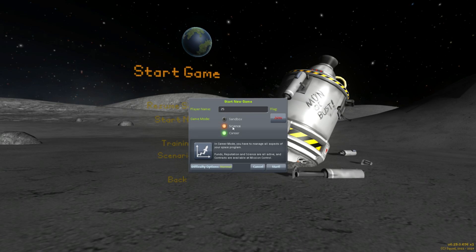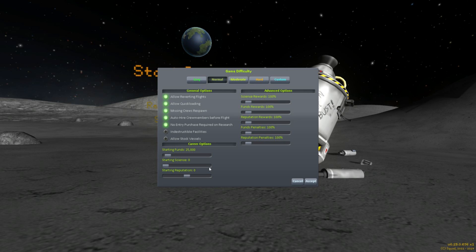Let's call it 25. We have, of course, sandbox, science, and career. I'm going to start looking at the changes to career mode. First of all, down here we have difficulty options. Some of these were previously available through the Alt F12 cheat menu, but now you have an easy set of options on the start menu here. You can pick easy, normal, moderate, and hard.